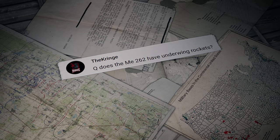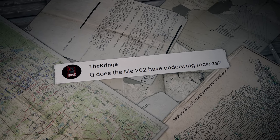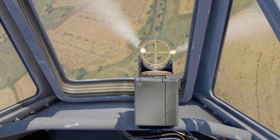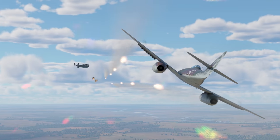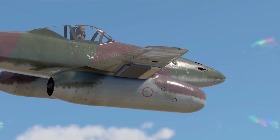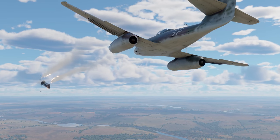Another question comes from The Klinge: does the ME-262 have underwing rockets? Yes, it does. Their caliber is too small against ground targets, though. Still, they can be pretty useful against air targets. Set up your fuse and send a few at the bold enemy who dared a frontal attack. With a little bit of skill, you'll get a few satisfying frags.